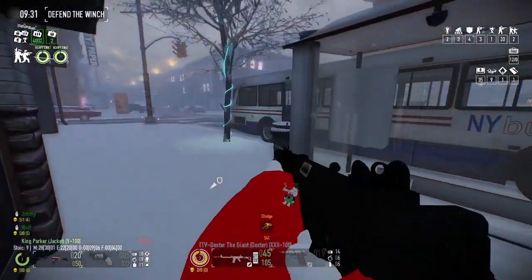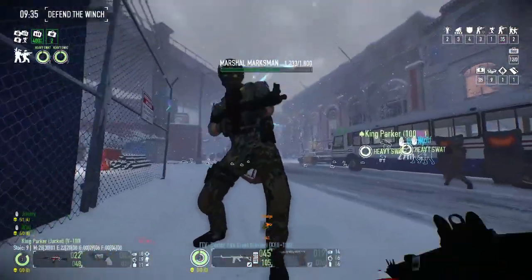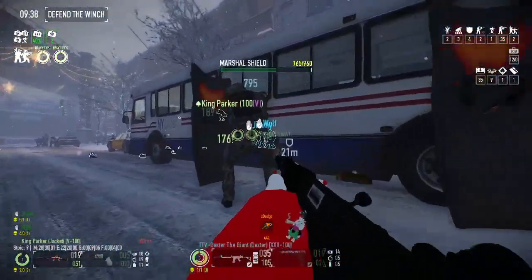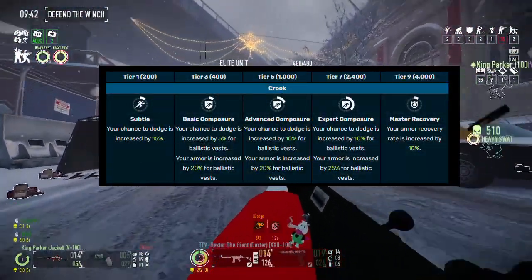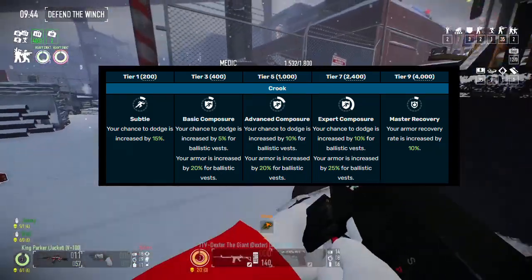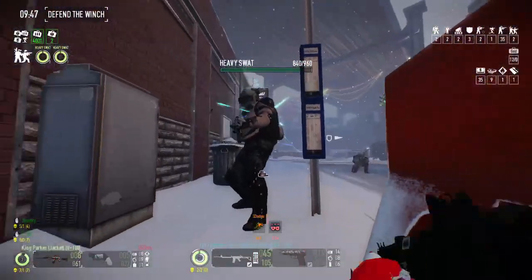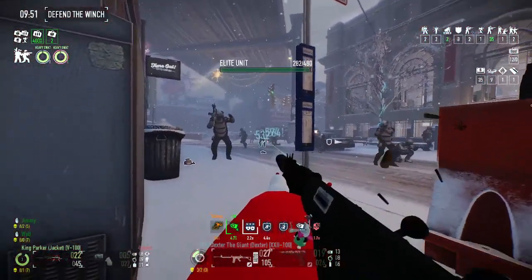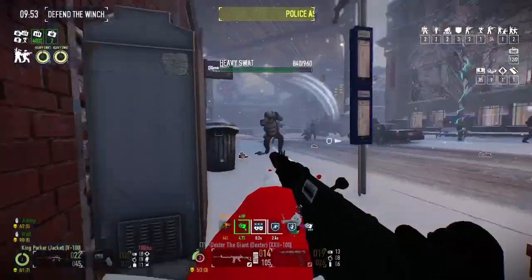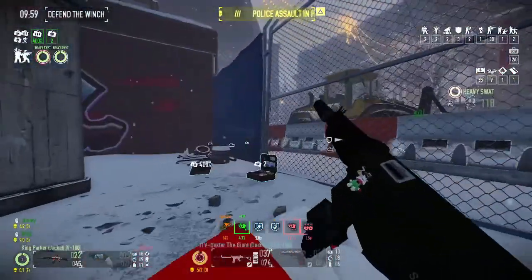This is a deck you've never seen before — don't lie to me. From everyone's favorite Brexit Geezer, Crook is criminally underrated for how unique it is. It's a mix of dodge and armor that feels really reliable. With Crook, having a ballistic vest actually increases your dodge, albeit with diminishing returns as your armor gets bigger. You can choose lighter armor to favor dodge, or get bigger armor with occasional dodge in there. It's not the craziest thing, but it's a fun concept to mess with. B tier.